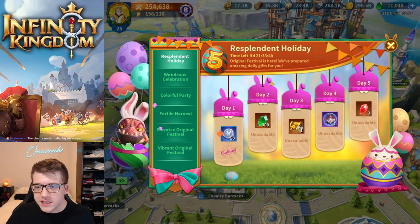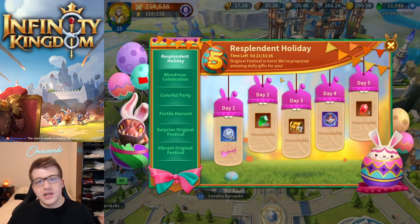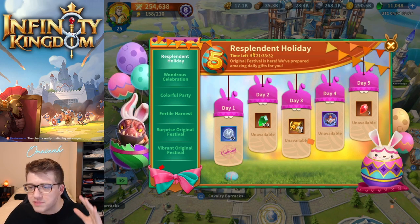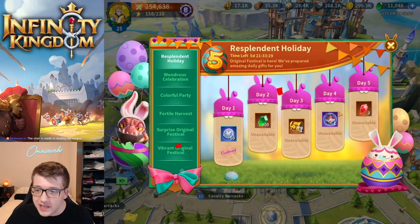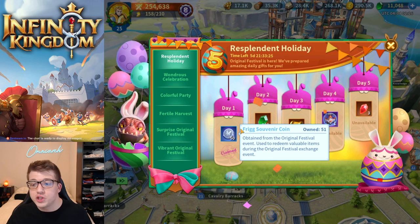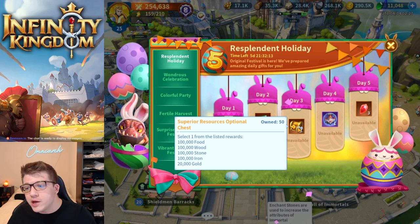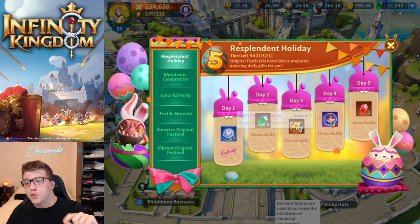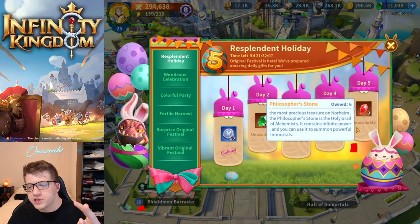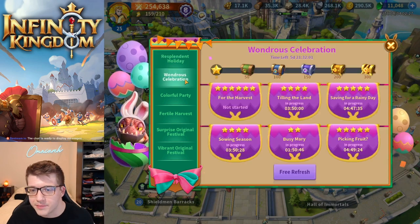The Easter events here in Infinity Kingdom — this first event is really straightforward. You log in, you get free stuff. It's called the Resplendent Holiday. Each day for the next five days, if you log in, you get something good. Day one: Frigg souvenir coins. Day two: gems. Day three: a resource pick-one chest. Day four: an eight-hour protection barrier. Day five: three philosopher stones — three advanced summons. I recommend saving these until you hit nine so you can get that 10% off.